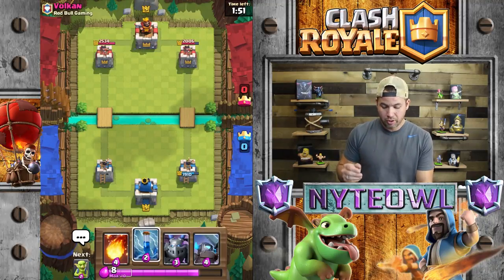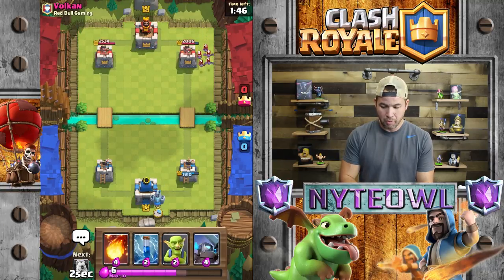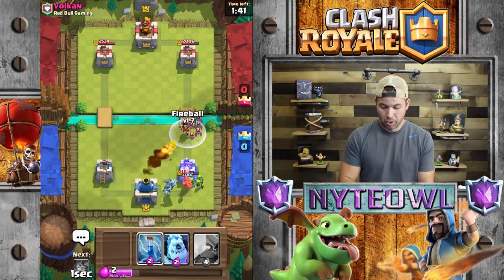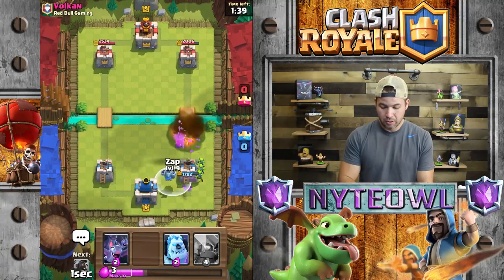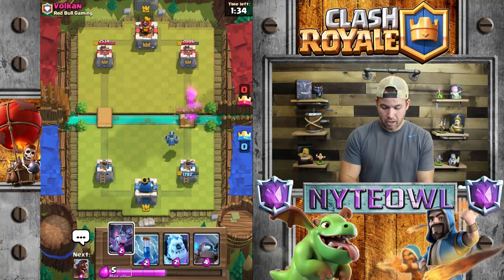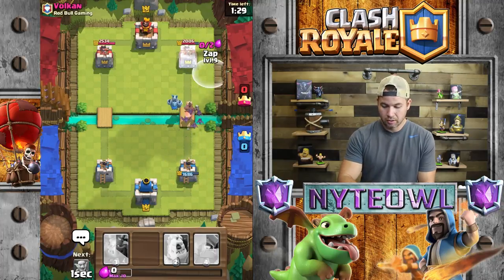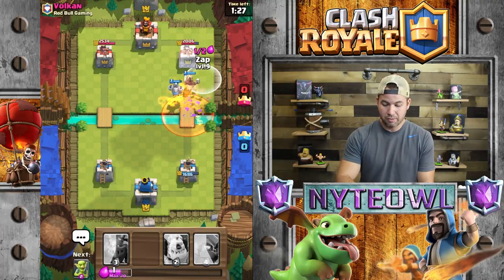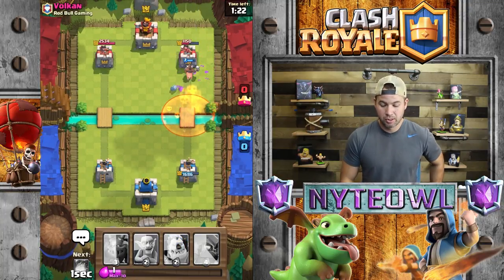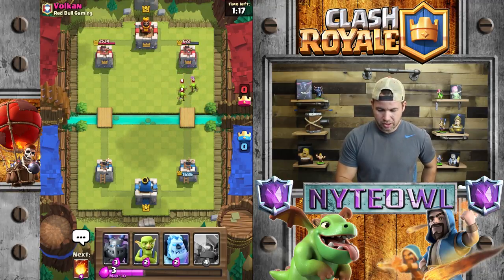Nice job Red Bull Gaming, you're doing well. This deck is pretty versatile — it has pretty much everything you need to stop most pushes. Fireball — boom, eat it! Perfect play on my part if I do say so myself. He'll log that, that's okay. We're gonna go hog rider now, coming in hot. Poison on his part — actually a really good poison, took out the bats. The bats would have done the most damage on that push.